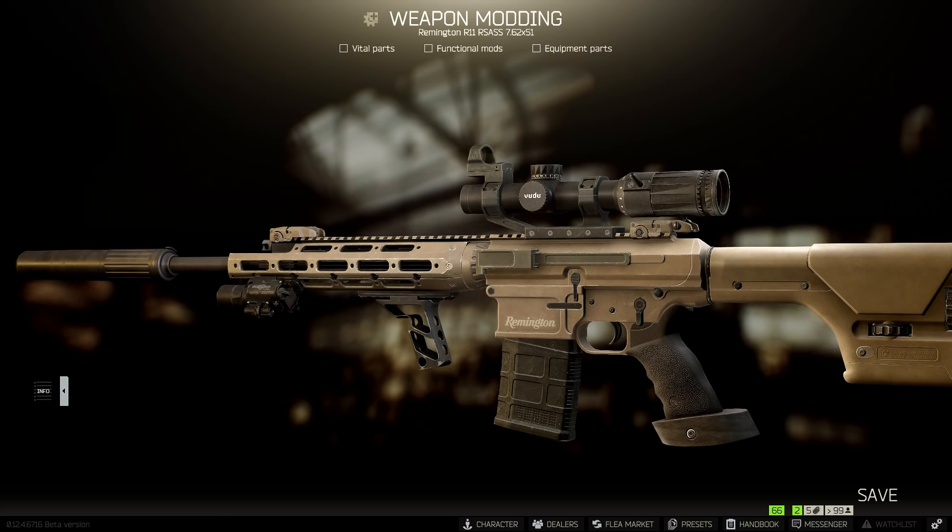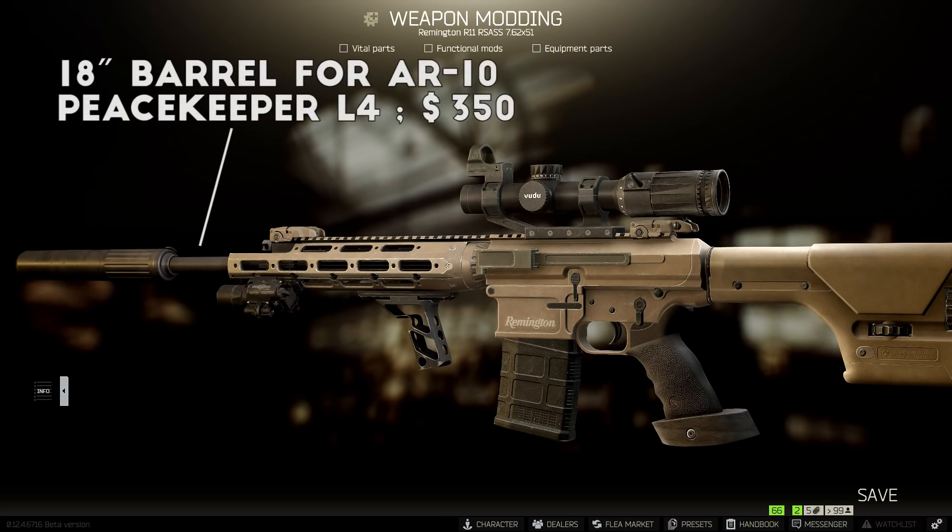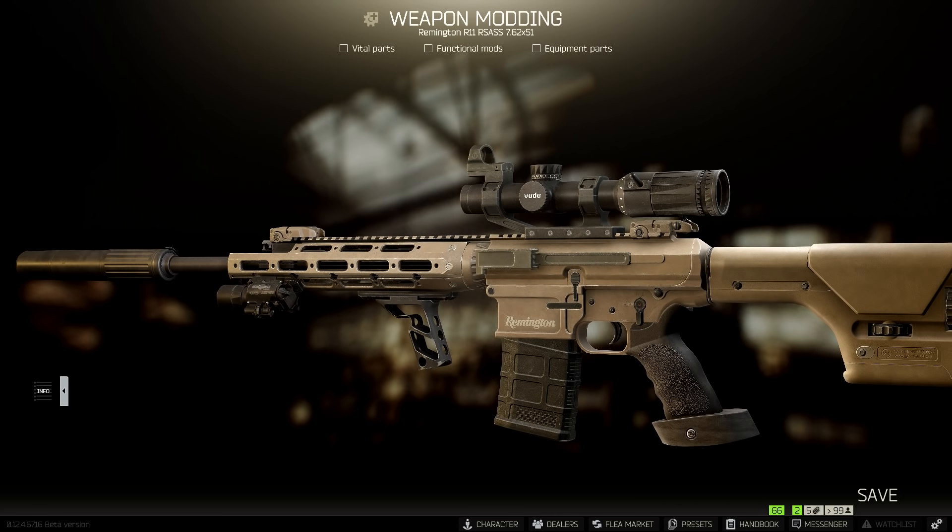The first change I made for this build is swapping the 22 inch barrel for the shorter 18 inch option. The RSAS maintains great accuracy and velocity with the short barrel, and you gain some ergonomics as well, so I often like to swap for the shorter barrel. Just make sure you remember to pull off the flash hider and gas block to put onto the shorter barrel if you do this before selling the longer one.